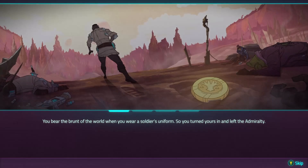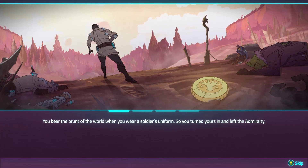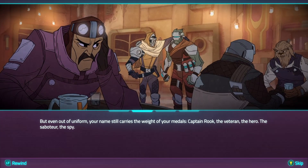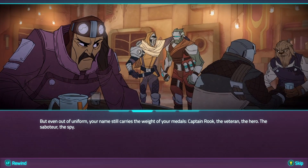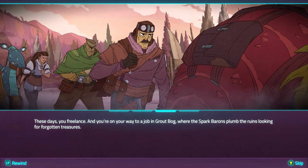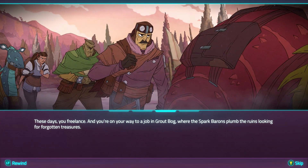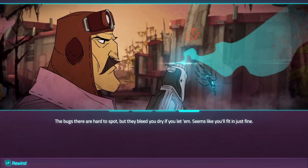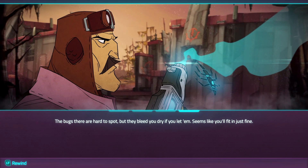You bear the blood of the world. When you have a soldier's uniform, you turned yours in and left the Admiralty. But even out of uniform, your name still carries the weight of your medals. Captain Rook: the veteran, the hero, the saboteur, the spy. So right now the plan is we'll do a Grif-Lans run and then I do my dailies. You're on your way to a job in Grout Bog where the Spark Barons plumb the ruins looking for forgotten treasures.